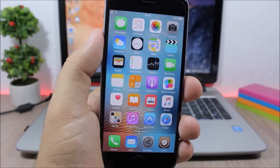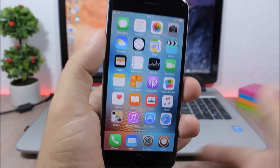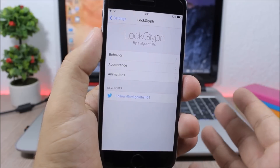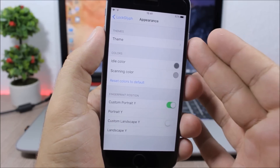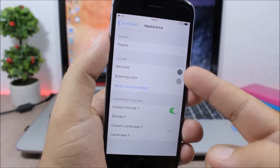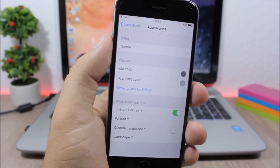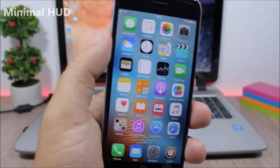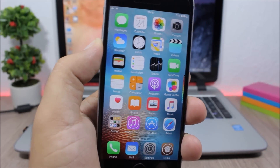Lock Glyph: this tweak gives you an awesome animation when you unlock your device using Touch ID — it has an awesome animation and also a sound. You can customize how it looks by going to Settings, Lock Glyph, then Behavior and Appearance — here you can choose different themes and also change the color of the animation on the lock screen.